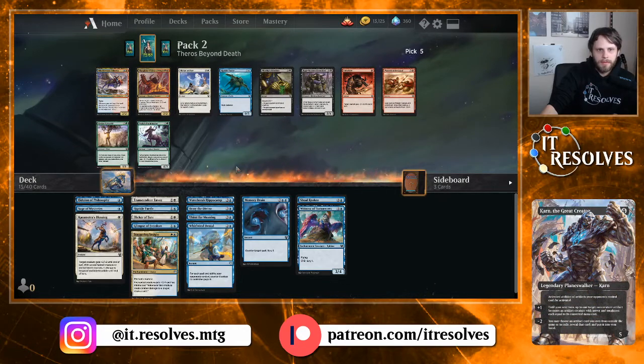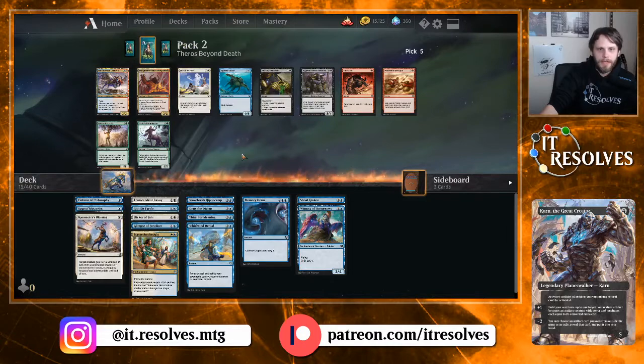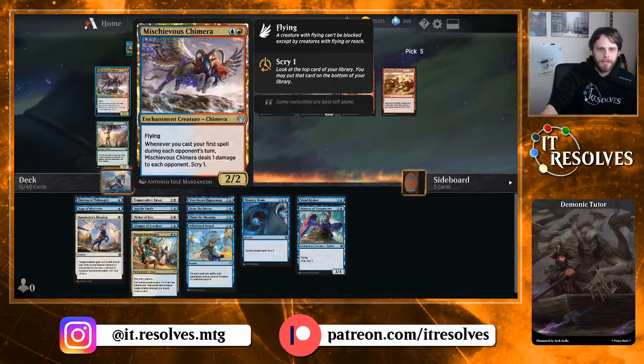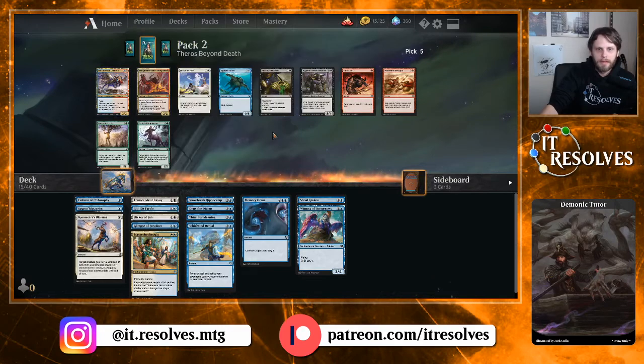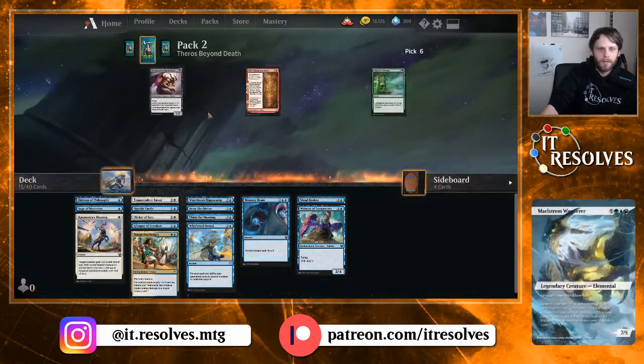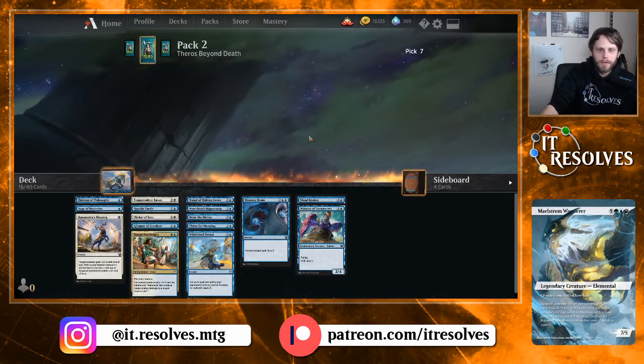That's quite a good card — we may have locked ourselves into white too soon, which you know, it happens. We are only in white for Staggering Insight, which is by far our best white card. So we only have two white cards really. We'll go ahead and take that.